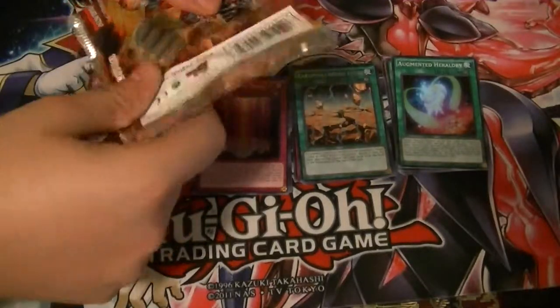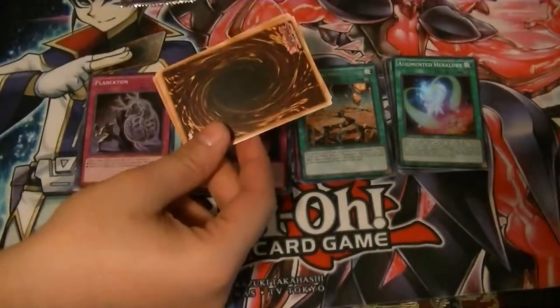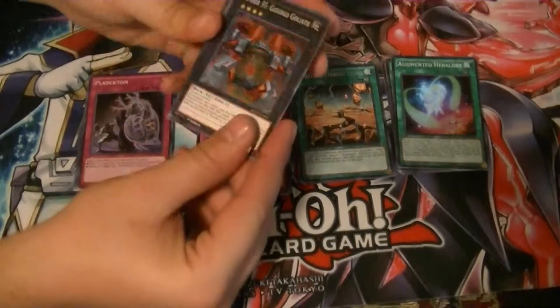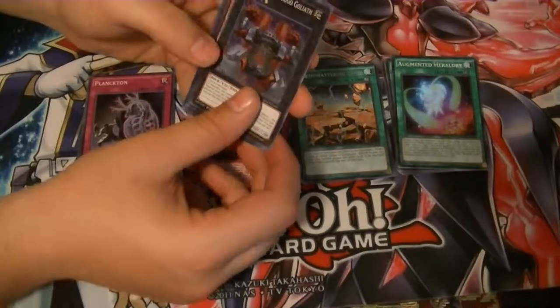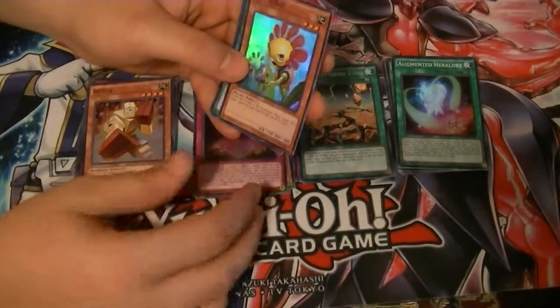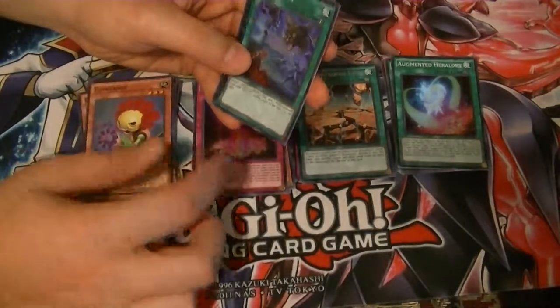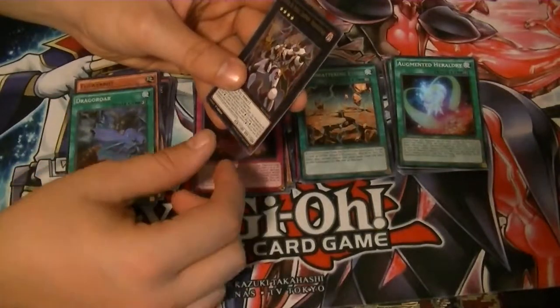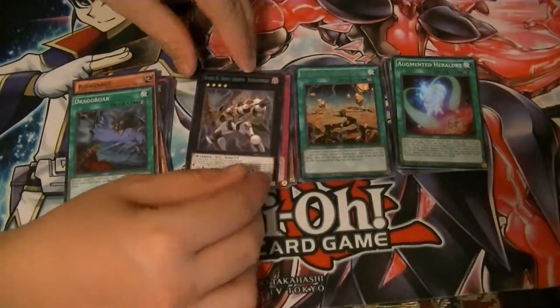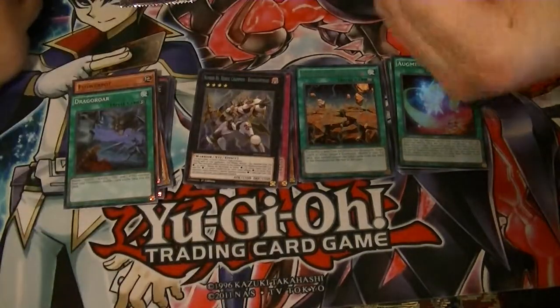Look at the table! Oh my god. I don't remember watching that GX episode. Number 55, G-G-Glitter Boxer, Flower Bot, Dragon War Roar, and Number 86, Heroic Champion.